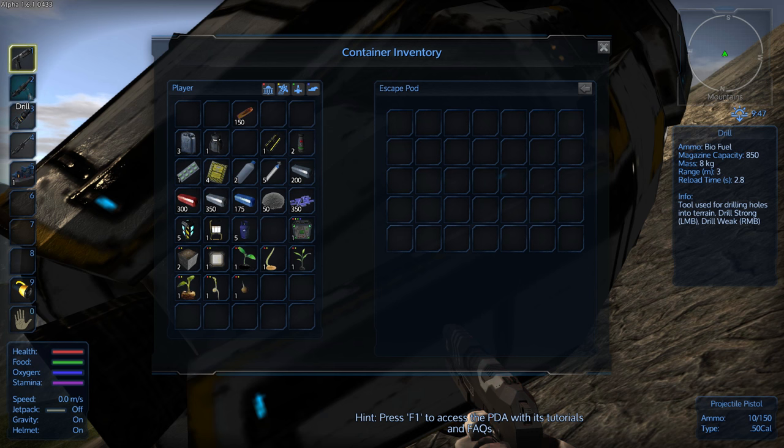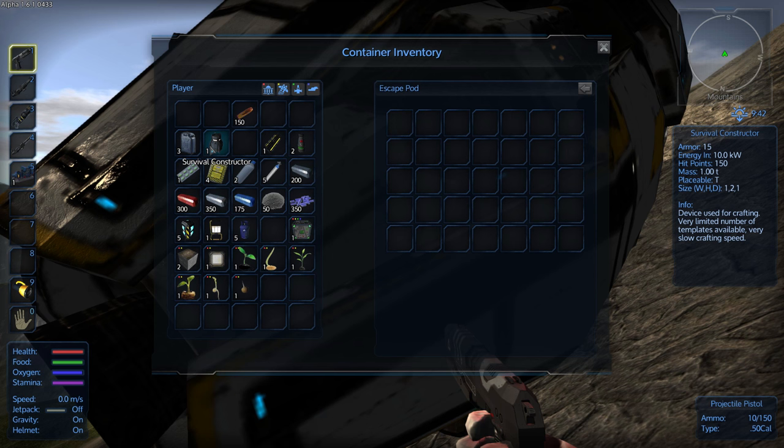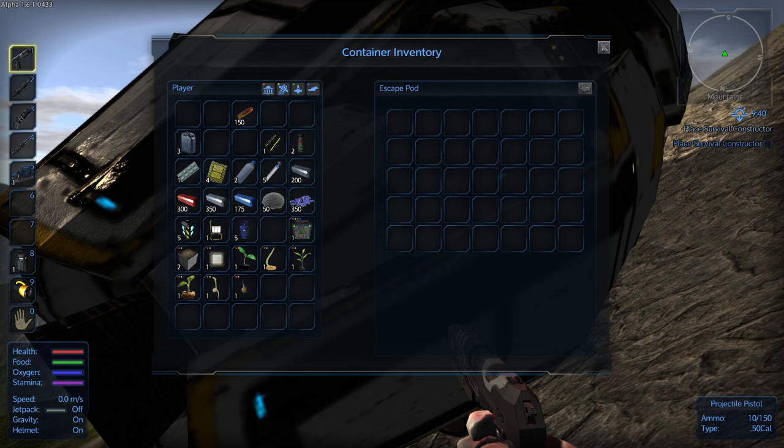Here's the filler and flatten tool — these are your land destruction and creation weapons. The drill allows you to just burrow straight into the ground, and the filler and flatten tool allows you to either build the ground up or make it level to the position of your feet, which is quite nice. Here's our survival constructor, which is what we're going to use to make the very first few things in the game.